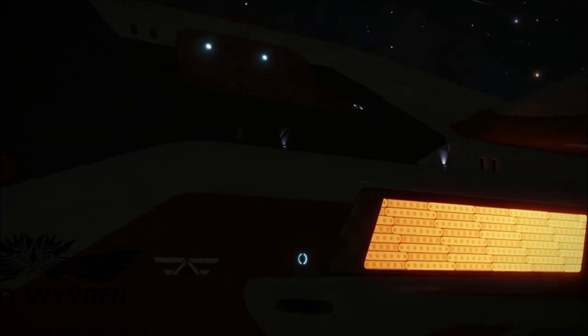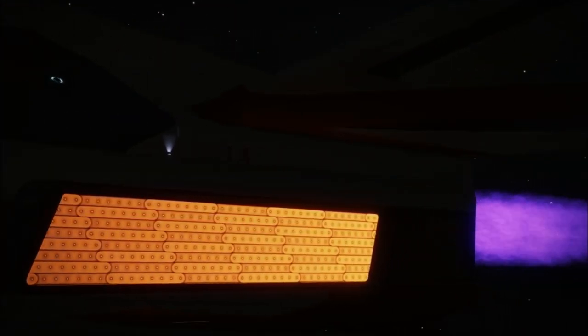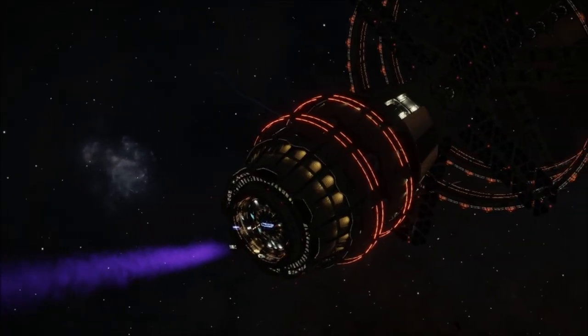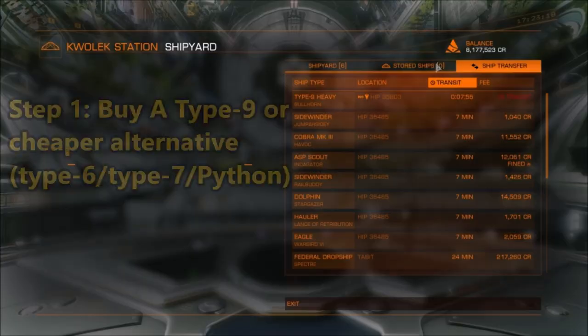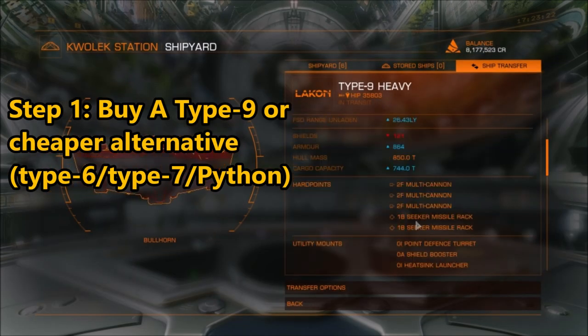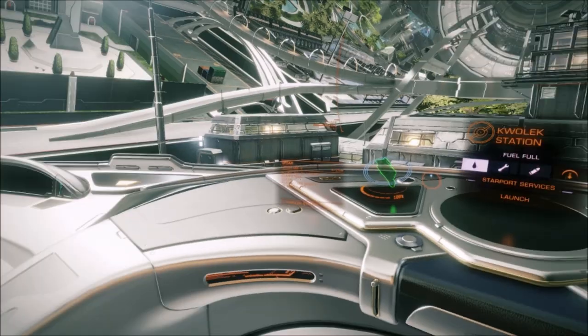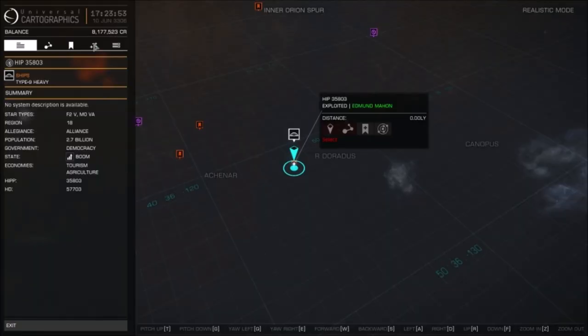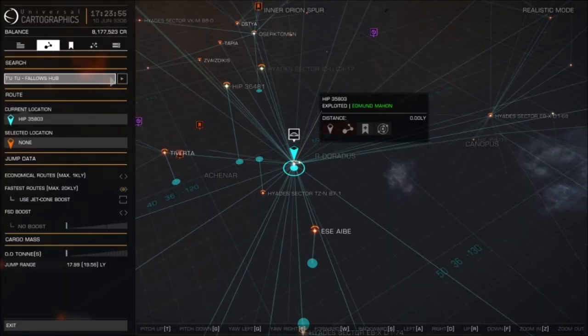What you want to do basically is get yourself a cargo ship, preferably either an Imperial Cutter or a Type 9. I got a Type 9 because it has more cargo — I stripped everything off and it had about 744 tons. You can get more if you take off the shield generator later on.